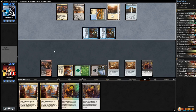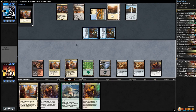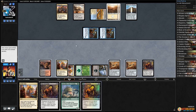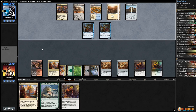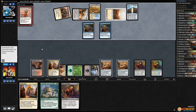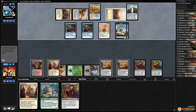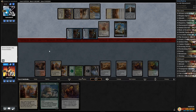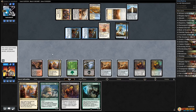Opponent hits us down to 14 and passes. Crocodile! Play Aether Hub, get an energy, play another Nest, pass the turn. I guess our opponent could just cast Cataclysmic too. Another land — there's Angel of Invention! Oh goodness. Makes the Servos. This is super awkward. Opponent gets in — we're down to 10.